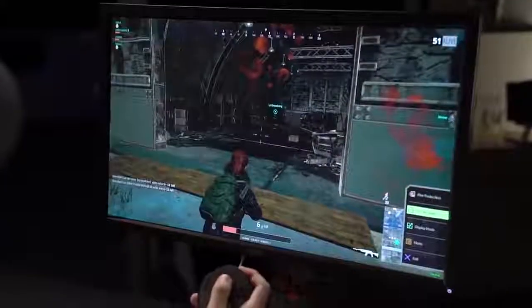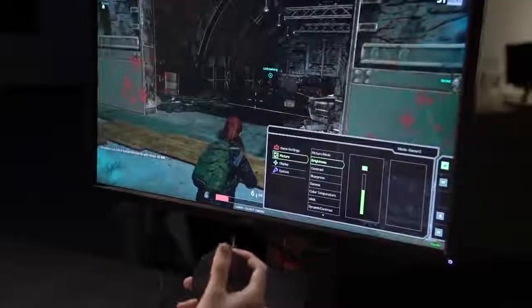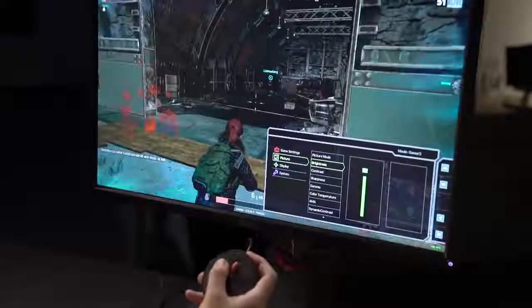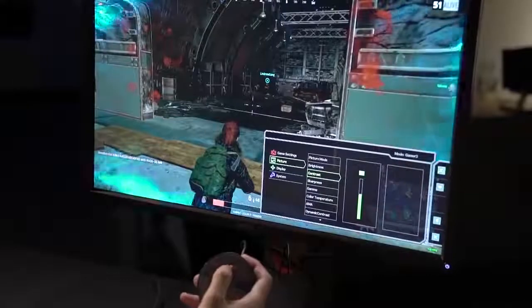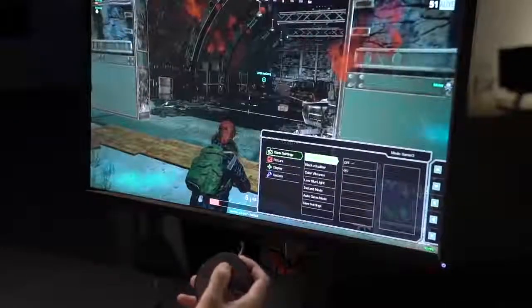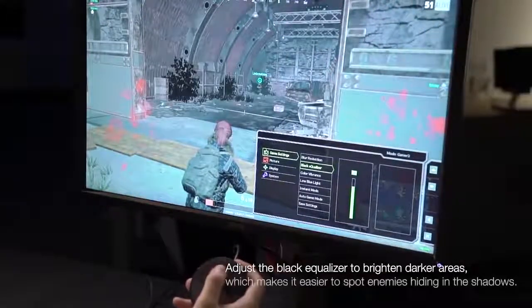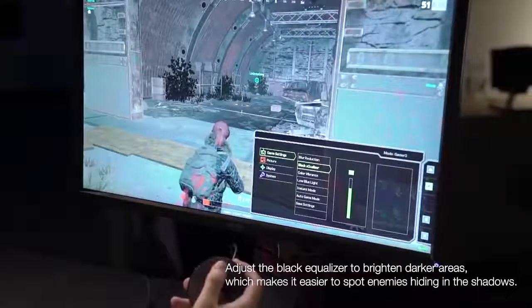How do you enhance your PUBG experience? Adjust the black equalizer to brighten darker areas, which makes it easier to spot enemies hiding in the shadows.